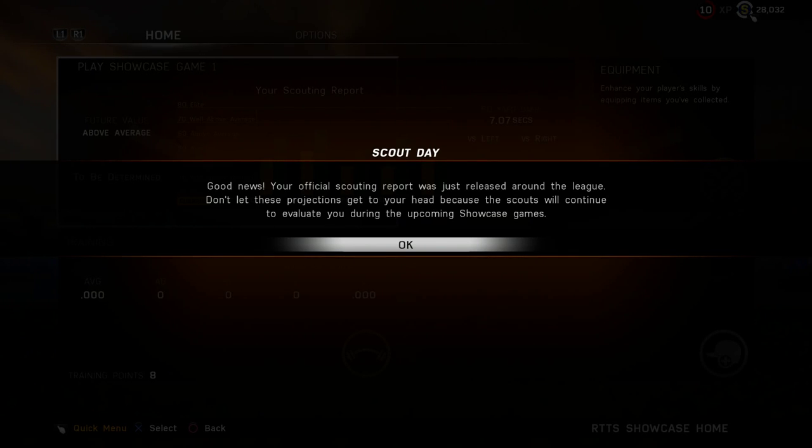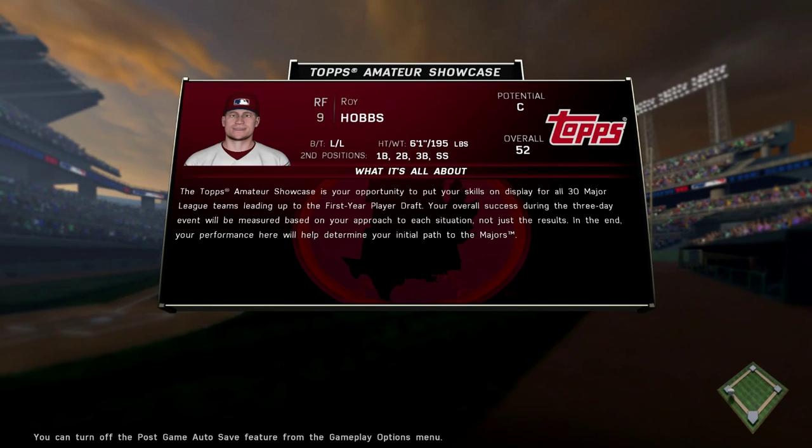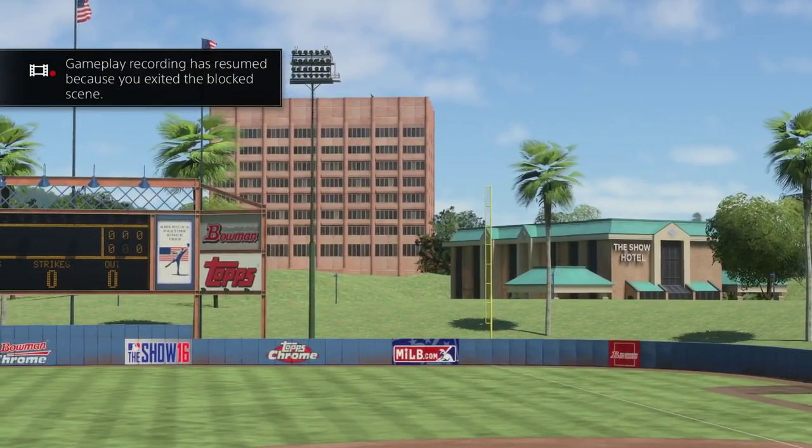What's up, it's me DWC, and today we have the Prospect Showcase Games with Roy Hobbs. This will be episode number two. Hobbs will be looking to show his skills in the Showcase Games and work his way towards a high draft position. A quick note on the secondary positions — I did go in and change them after he got drafted to left field, so it's right field and left field. He bats left, throws left. Current potential is a C, 52 overall right fielder. Let's get into it.